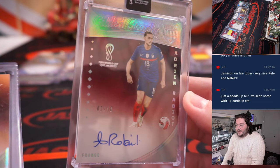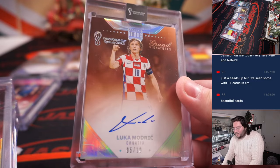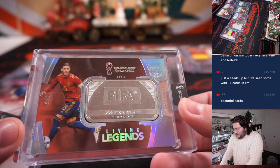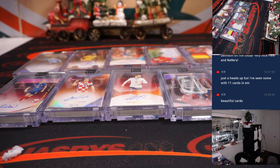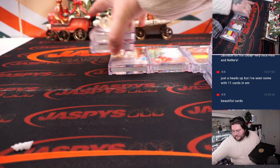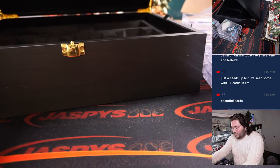Adrian Rabiot, two out of ten, auto for France. Luka Modric, five out of ten. I'll do a double check just in case — Luka Modric, five out of ten. Mason Mount, three out of five on the auto. Our silver Living Legends — Sergio Ramos, four out of five. And another dual two-color patch and auto — Davidson Sanchez, two out of ten. It's just a heck of a product, man. It's a beauty — it really is. Even the box, designed to look like an actual pitch.